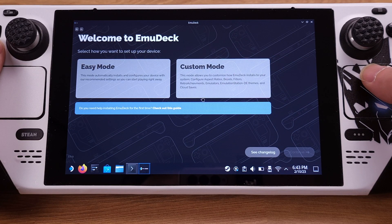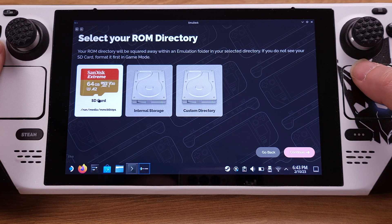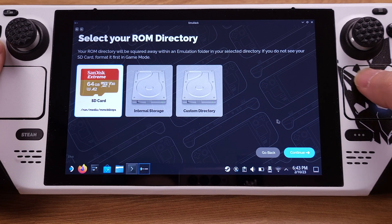Click Continue on the pop-up window to confirm the installation. Let's select Custom Mode here, which gives us options to set up EmuDeck. Then click Continue. I highly recommend using an SD card for your emulation games — even with a V1-type SD card, it works perfectly with EmuDeck. So we will pick SD card as storage.